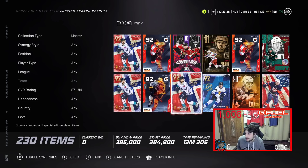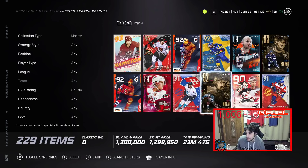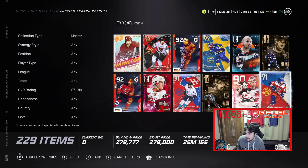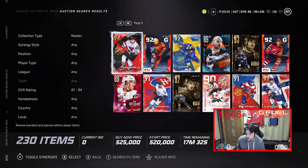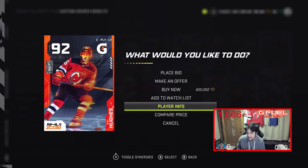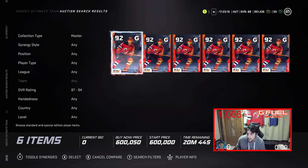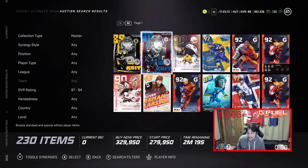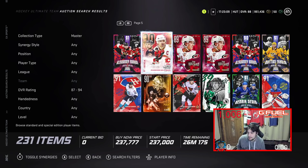The same thing applies to cards like Gaborik, Voracek — phenomenal cards but only 279k. McKinnon, Hughes — Jack Hughes was going for 700k plus and now he's around 600k, which is a very normal and honestly cheap price. It's not even selling for 600k consistently. As better cards come out, these will continue to drop.